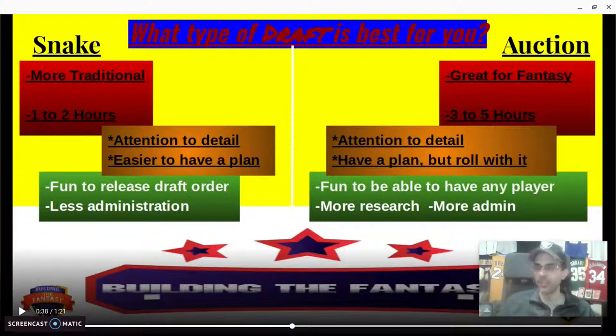You go until rosters are full. One issue is when people spend all their money and still have 10 open roster spots — that defeats the purpose. If you have 10 open spots, you need at least ten dollars in budget to fill them with single-dollar players. The auction is exciting but longer. If you do it online on a site like ESPN it goes quicker than doing it live, on the phone, Skype, or group text. There is more admin with the auction — someone keeps track of prices and who's up to nominate.